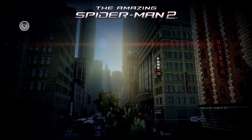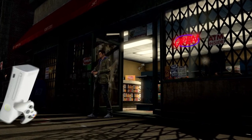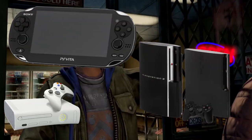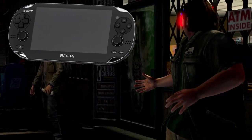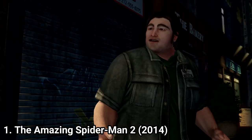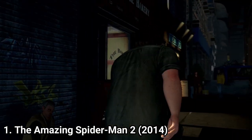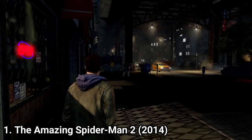The Amazing Spider-Man 2 is the sequel to the first Amazing Spider-Man game, which was released for 360, PS3, PlayStation Vita, even on Android and iOS, but not on PS4. But the sequel was released on PS4. And in theory, you could say that the PS4 version has better graphics because the game is upscaled, but actually the graphics are disappointing.